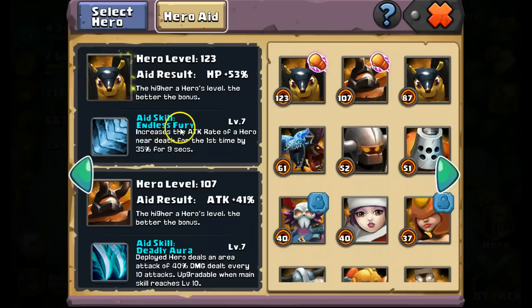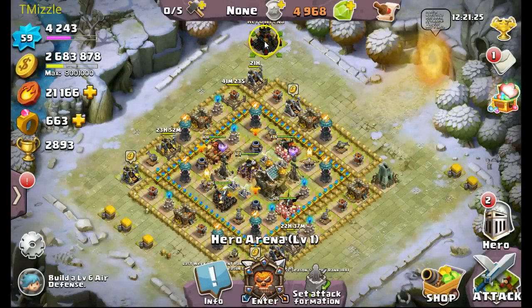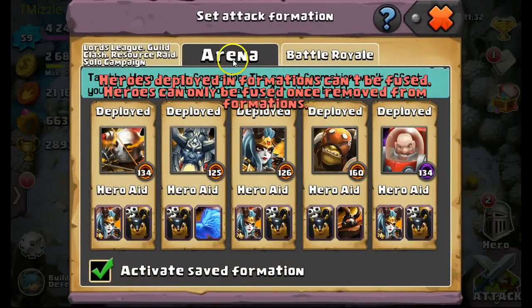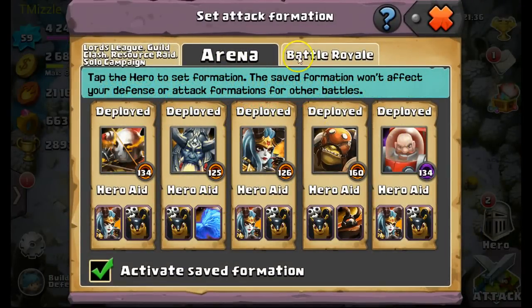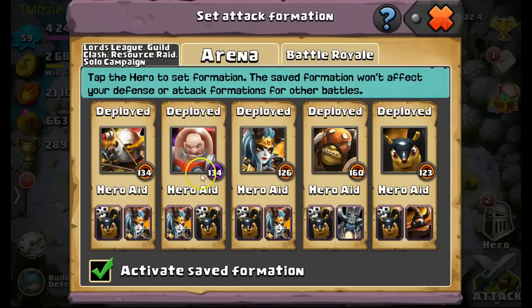That's pretty much how your aids work in the game. Make sure you have aids set up for each one of your formations. In the hero arena, click on your set attack formation and you can set your hero aids differently for each game mode. For arena I use the sharpshooter setup. For battle royale I actually use Pangoli instead of Arctic Lord, so I adjusted — putting Arctic Lord as Pounder's aid, and putting the level 123 Pangoli as an aid for Abyss. Lord's League uses roughly the same setup as battle royale.